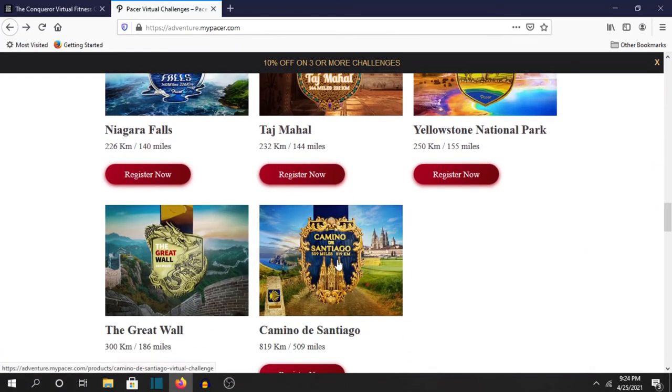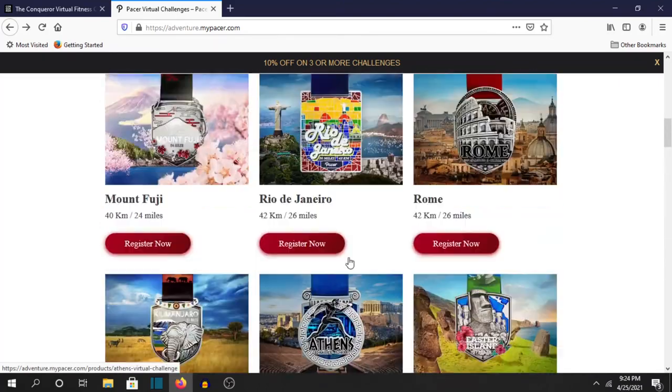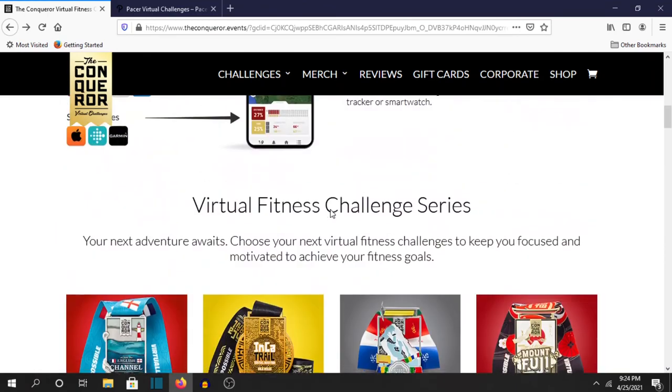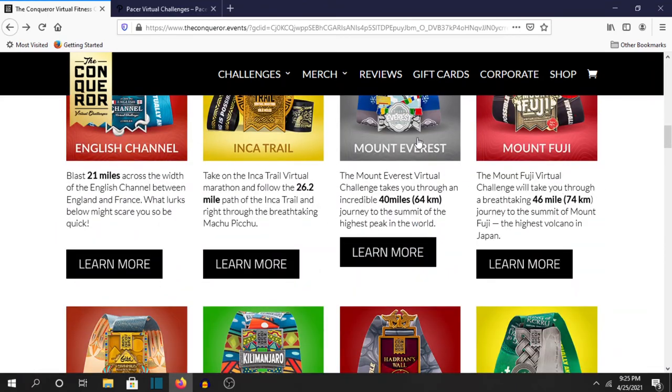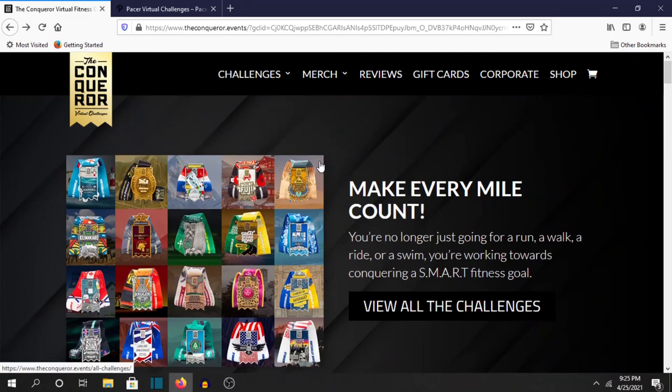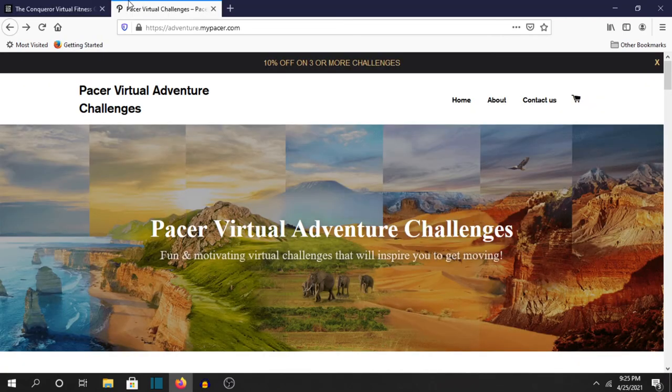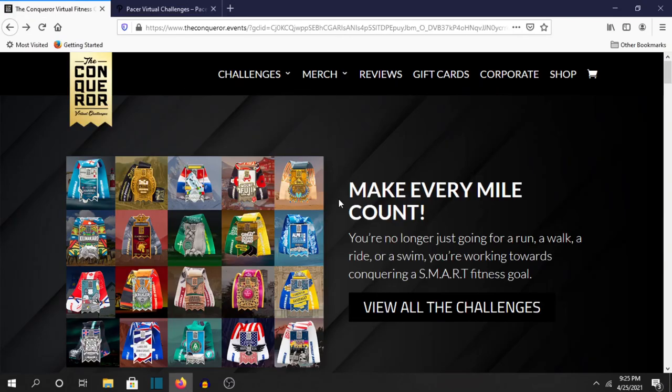About 400 more miles to go on one of them. They're just great — I love these. If you want to get in shape, definitely pick and choose between Conqueror and Pacer. You can't go wrong with either one. They're great companies and great apps, and they're just fun to do. So knock yourself out, people — get in shape and make 2021 the year you turned your health around.